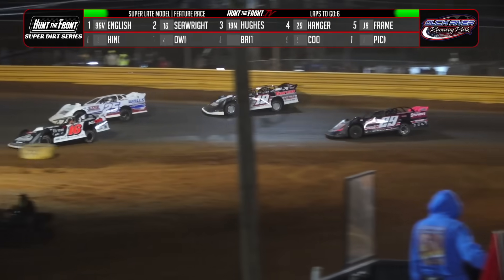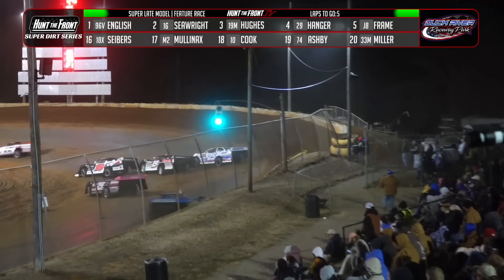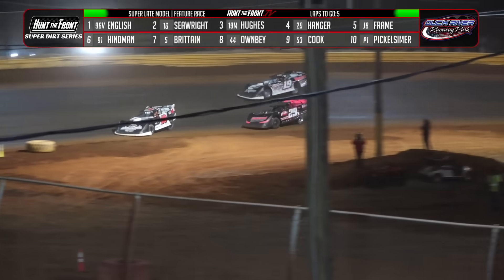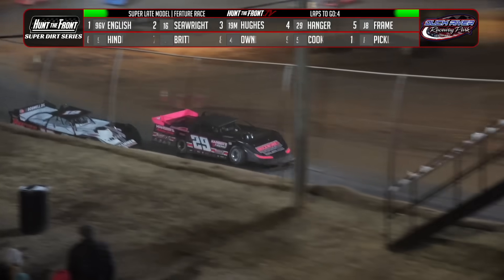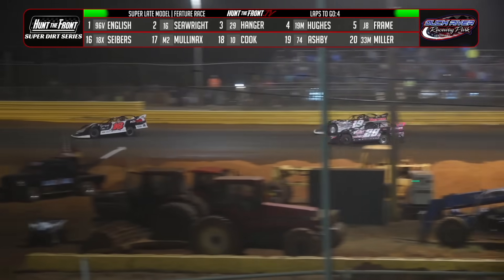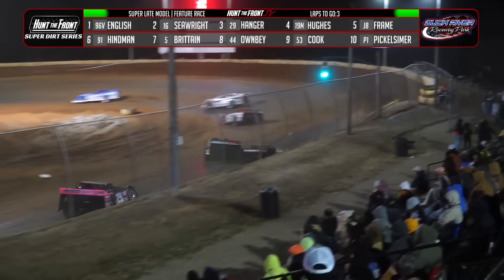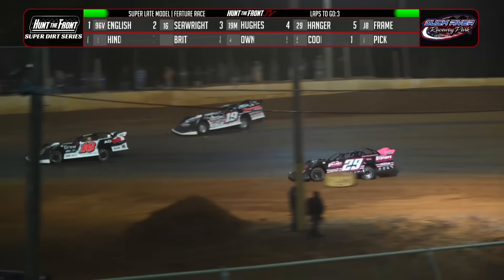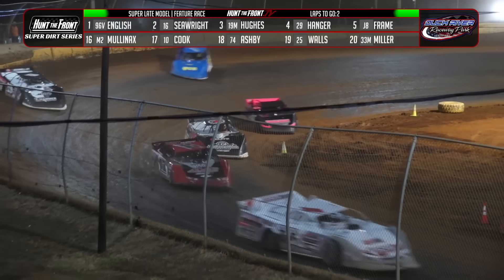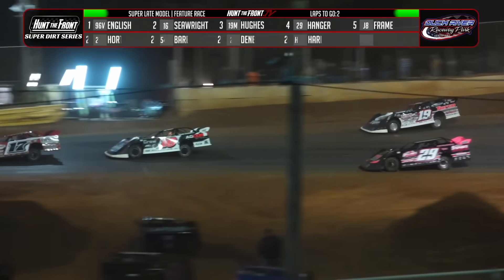Five to go — 45 down, five to go. Battle for second coming off four — Seawright, leading the 19 car as Hanger looks to the inside. He'll drive underneath Spencer Hughes down the back straightaway. Hanger back up to third. Spencer Hughes on the outside trying to get a run on Hanger, down the front straightaway into turn one. Hughes sets up on the high side, inching ahead of Hanger in turn three. Two to go — Hughes gives a shot to the 16 of Seawright. Tanner English has packed his bags, turned the key, and checked out on the field.